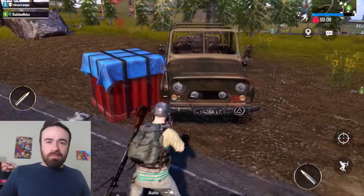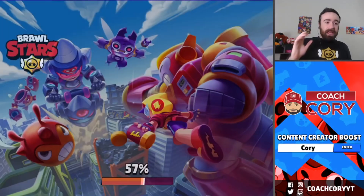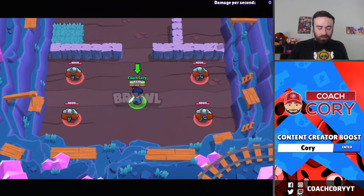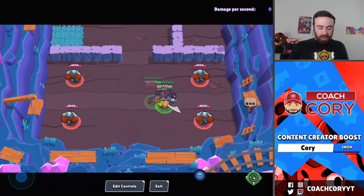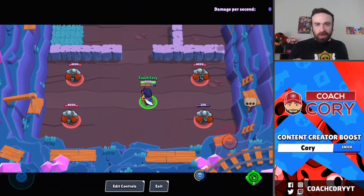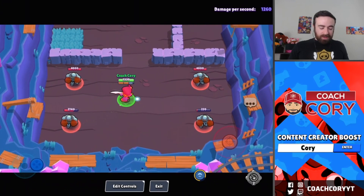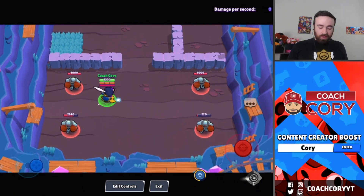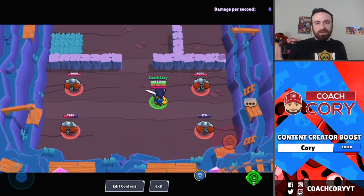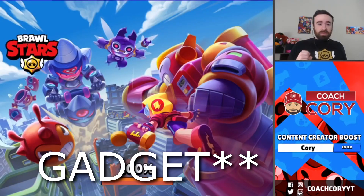Let me show you his gadget quickly because the difference between having it and not is actually huge. His other gadget — I don't know why you'd ever use the first one over the second. Here's how long it takes to reload three shots — just over six seconds for Mortis, which is a long time. But use your gadget and it's almost twice the reload speed. Would you rather have three attacks over four seconds or basically one attack instantly? You'd always take three attacks.